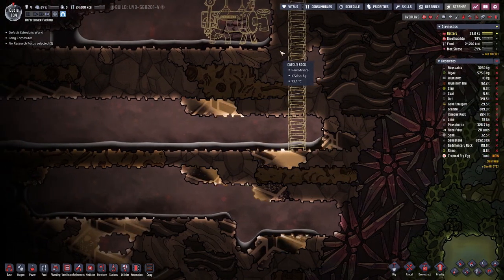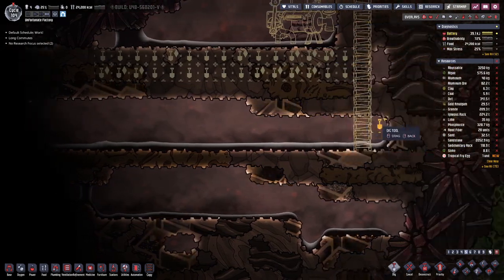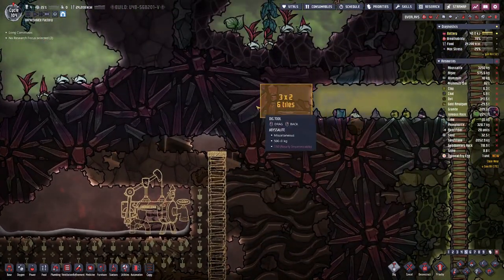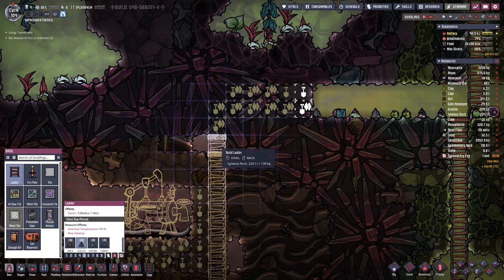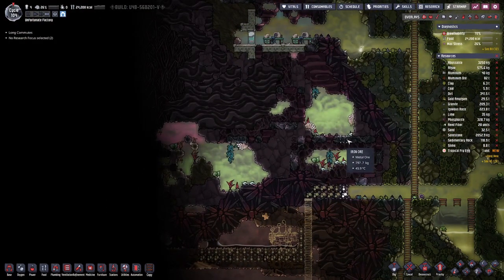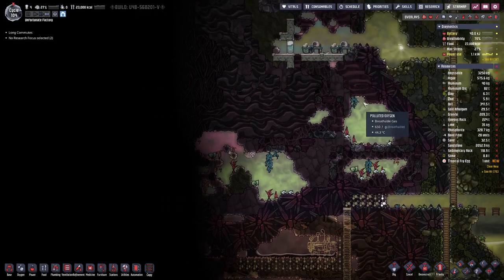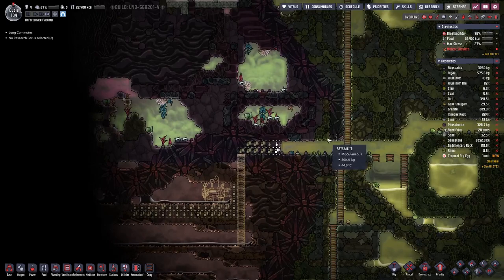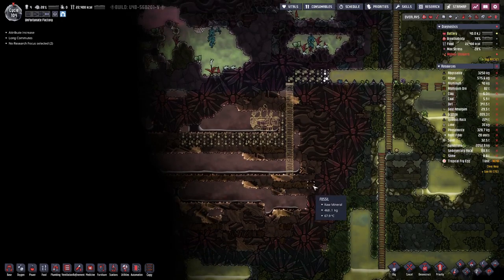Let's go down somewhere here and dig all this out. Over on this side we have a bit of iron, and that iron we need — there we have a large patch. We need that to get the necessary steel for our needs.